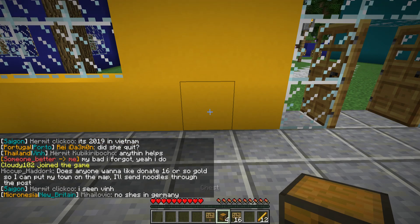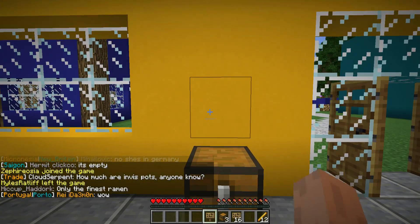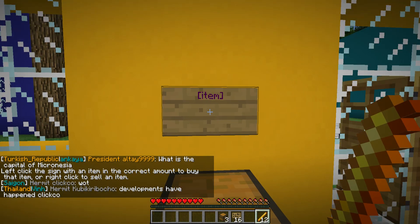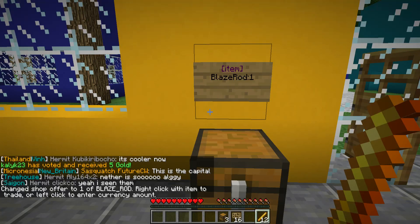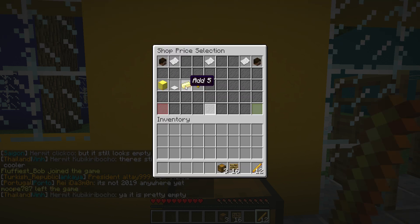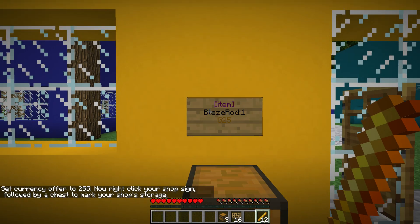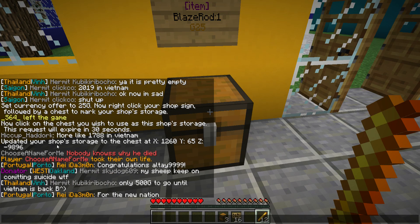Now I'll try another one using blaze rods. I place a sign and type in parentheses 'item' — it should turn purple. I want to do blaze rods; the amount in hand doesn't matter since you set it on the sign. I'll do one and confirm, then left-click the sign to set the price. For this example I'll do 25 gold — five plus ten and more — and confirm. So now they pay 25 gold for one blaze rod. I confirm the chest and it says 'updated your shop storage to the chest,' so I know it works.